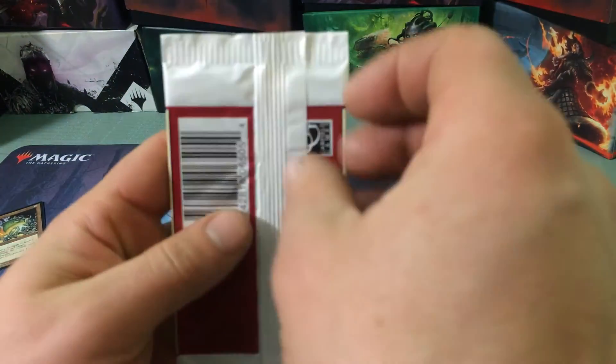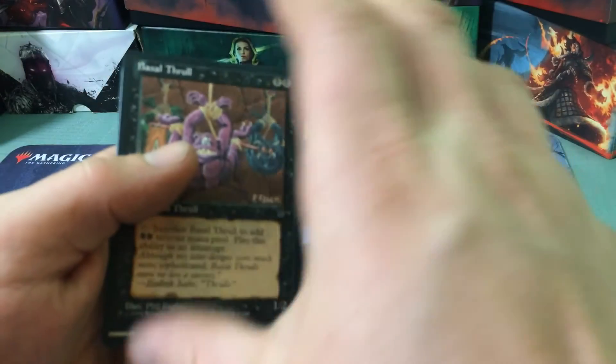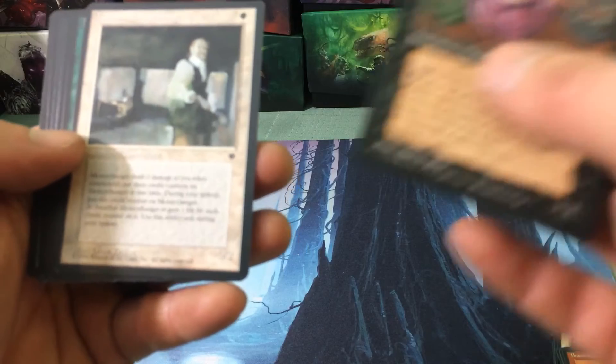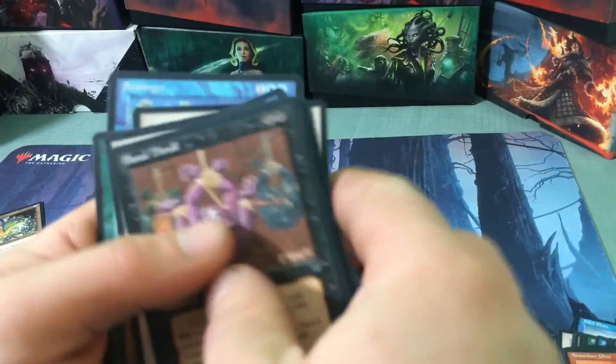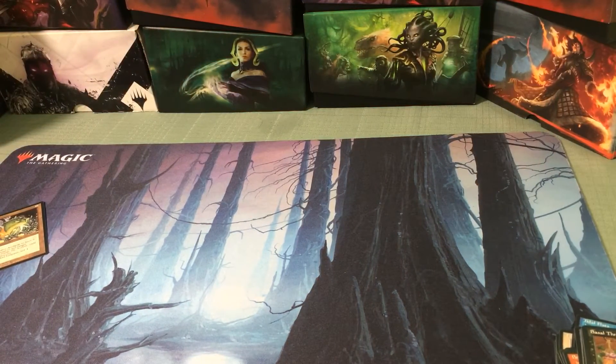I have five or six of them Near Mint. Fresh pack. Night Soil, Basel Soil, Dwarven Soldier, and Seasinger. Cool set. Nothing of value obviously.